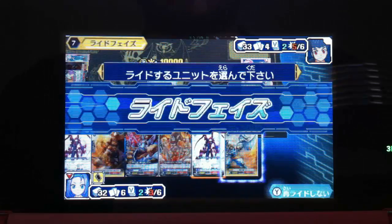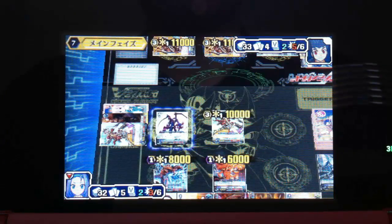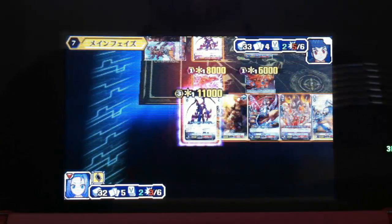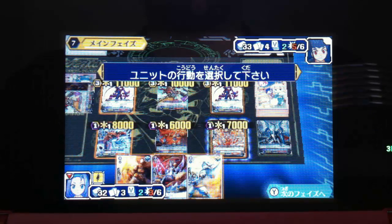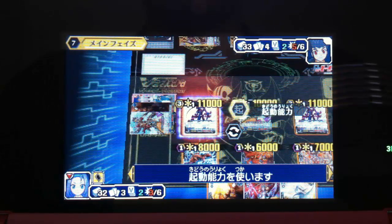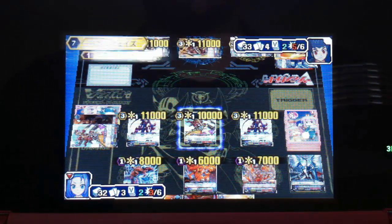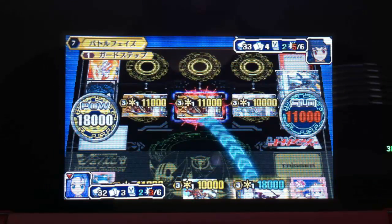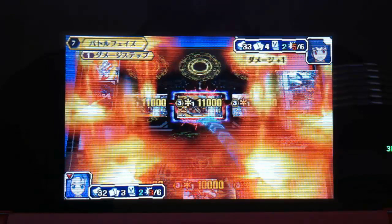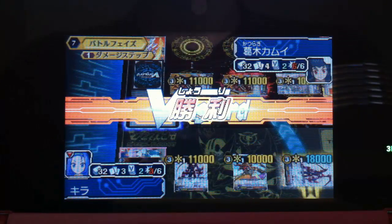I can use Eternal Flame. He only has Gregory as a rear guard. Call to Overlords! And call Gojo behind my Overlord. Overlord's skill — oh right, I only have one flip, so I can't use it then. Now boost and attack his vanguard — no guards. Shout! And I'm on. This is a win!